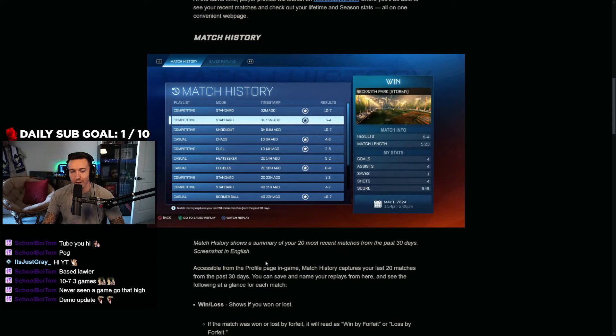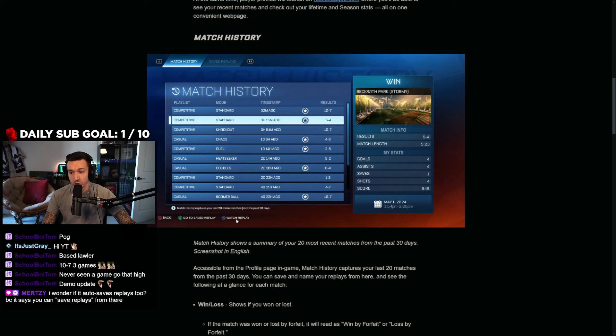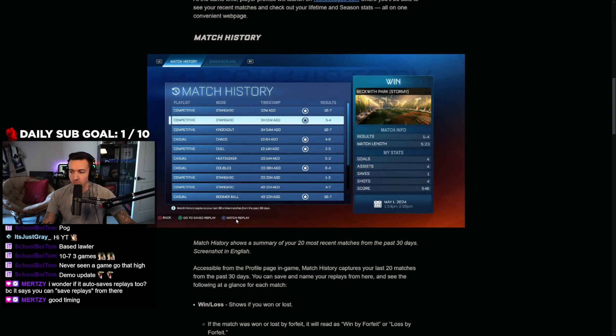If you highlight a match, it gives you more specifics about how you performed — how long, where, all that. This is all hard-coded into the game so they're now just displaying it nicely. The cool thing while scrolling through these is you can click a button to save the replay or even watch the replay directly. I do think it auto-saves the last 30 replays, but my concern is whether it will delete and replace older replays — what if there's one I wanted to save for a montage and it gets overwritten? I hope that doesn't happen, but they do have a save replays tab at the top.